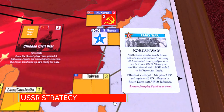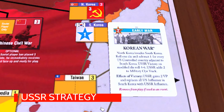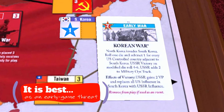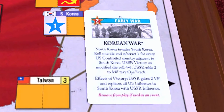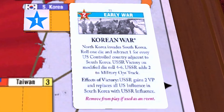This card is a great threat, effectively making the U.S. hesitate about playing influence into South Korea until it has passed. It definitely loses value as the game goes on, however, as Japan and possibly Taiwan fall under U.S. influence, thereby making it a long odds roll for success.